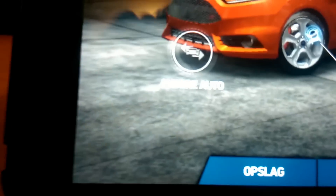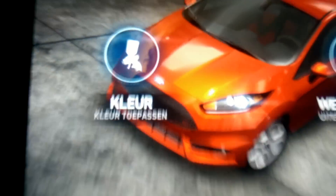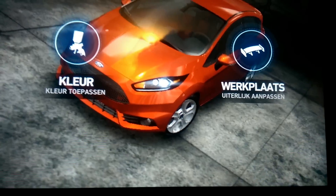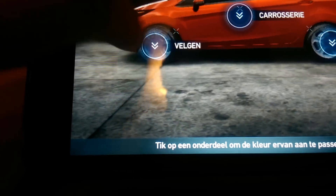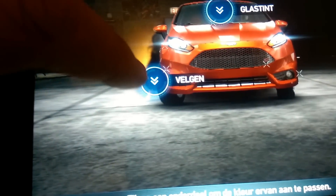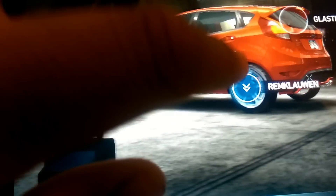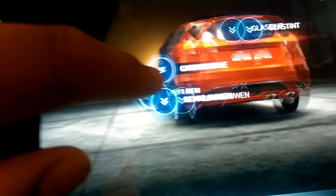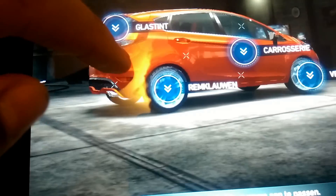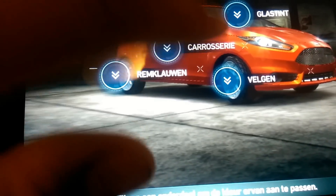We can switch cars right there — pretty sure that's what that means. Then we have styling here. Just before I get into this, this is absolutely mind-blowing; there's so much customization in this game, it's insane. We're going to start with paint first. Look at this — we have paint, window tint, wheels, doors, rear wheels. We can have different colored wheels at the front and the back. And we have door panels and the hatch.